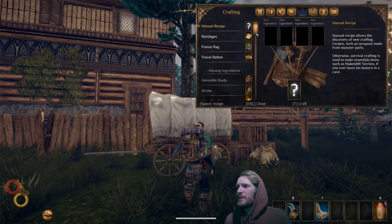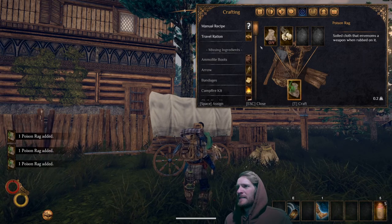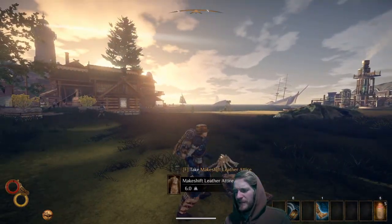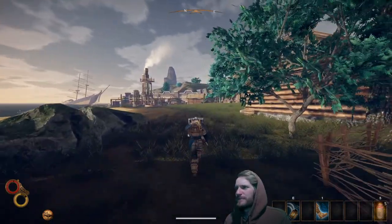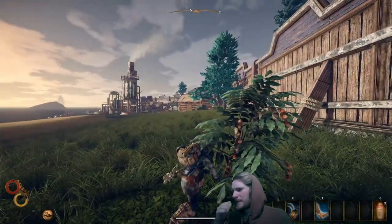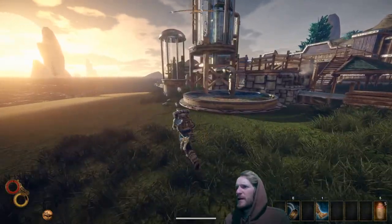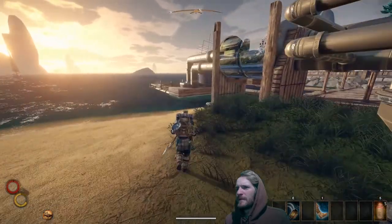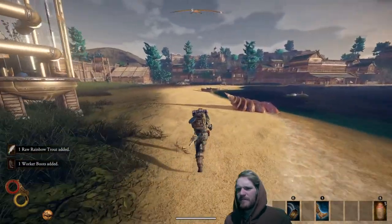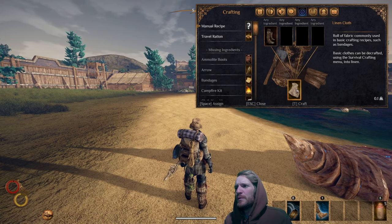The makeshift leather boots — I'll just de-craft them into rags and make some poison rags. Makeshift leather attire I'll take to put in our stash. I like the makeshift leather again — it's kind of rustic, kind of rugged. I get the urge to go primitive every once in a while. Again, all these fishing spots respawn.